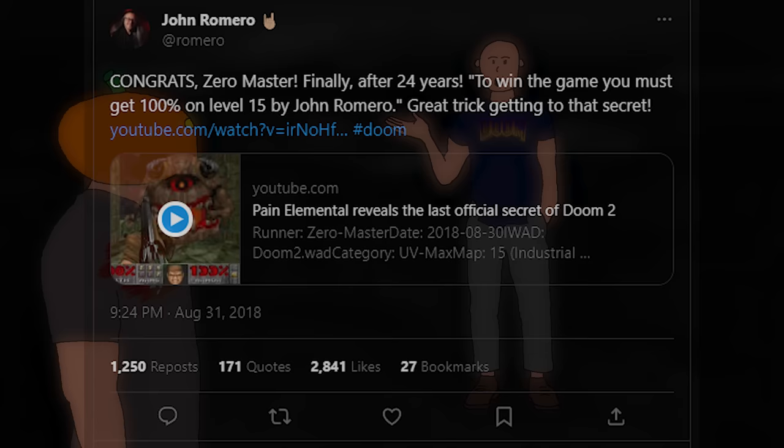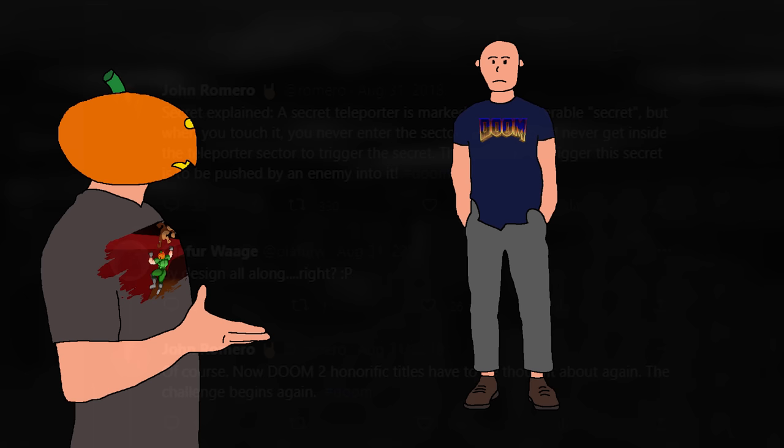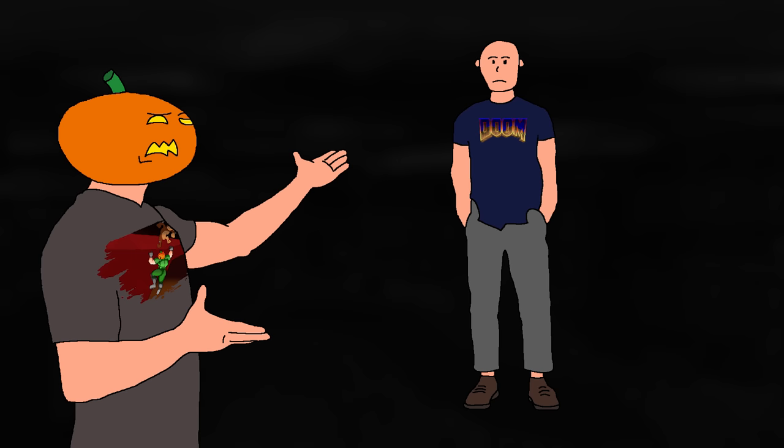A viewer points out that the secret is being referred to as broken, noting John Romero's tweet from when ZeroMaster discovered the solution. Romero explains how the secret works and why it couldn't be tagged. Someone asks "by design, right?" and John says it was. But John was clearly being sarcastic with that reply. Do you really think that John, in the limited time Doom 2's development had, knew about this super obscure mechanic involving a Pain Elemental and used it for a secret that does absolutely nothing?